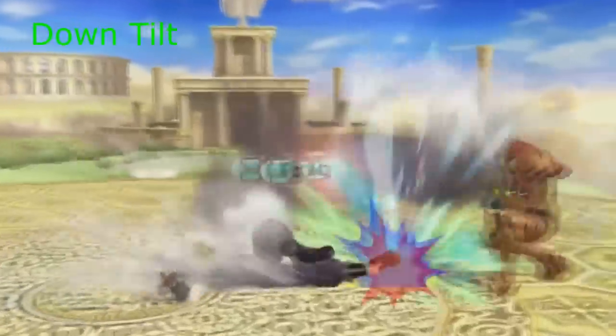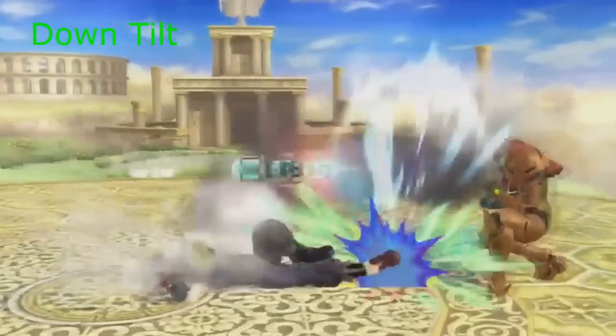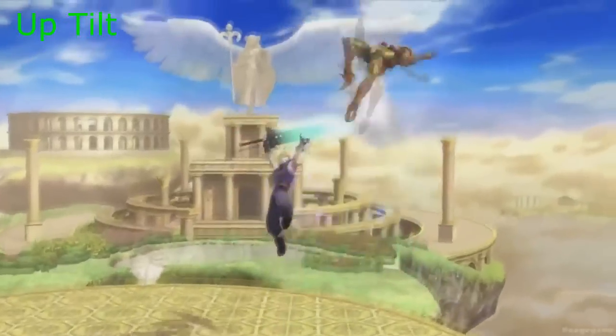I think this move will be his down tilt because as he goes down he crouches then uses the attack, and it's similar to Mega Man's. This is his up tilt, similar to Mega Man's as well.